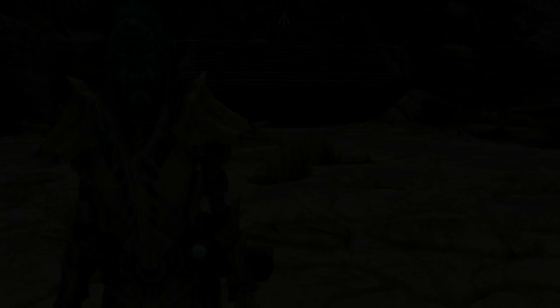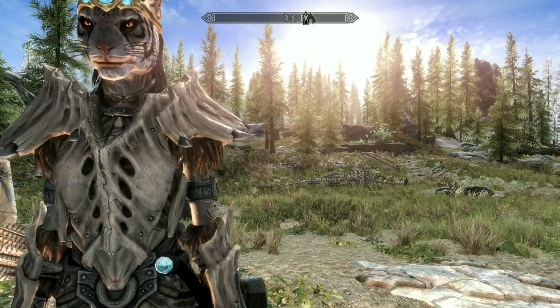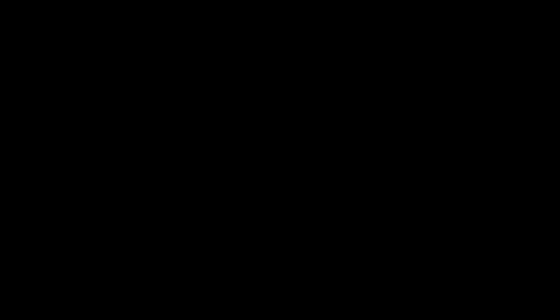Kicking it off with number one is going to be Otar. This Dragon Priest mask can be found at Ragnarvald, at the top right of Markarth. It's pretty easy to obtain — just run through Ragnarvald and you will find it. What it does is it makes your resistance against Fire, Frost, and Shock improved by a certain percentage. This Dragon Priest mask is considered heavy armor.